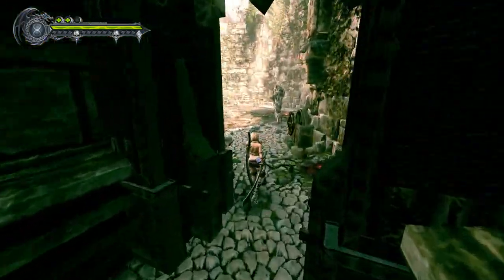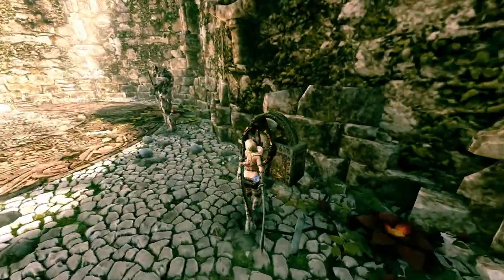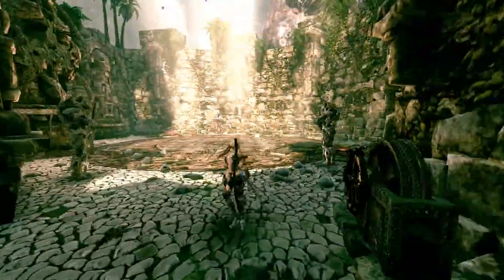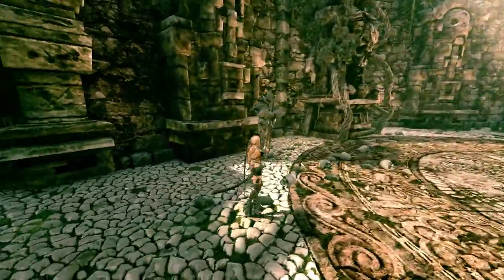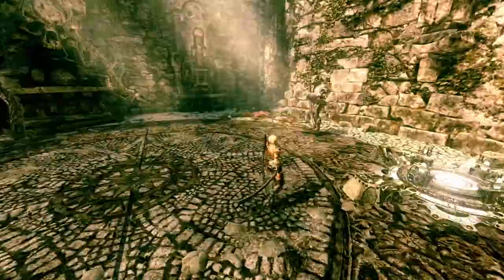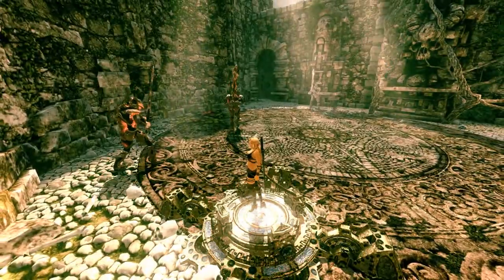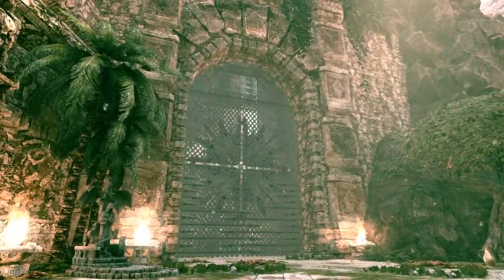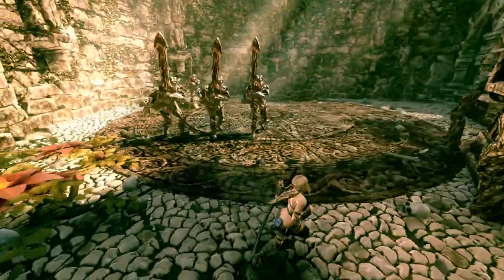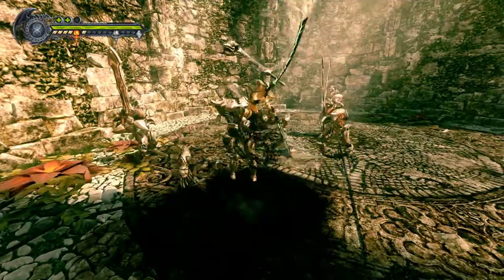I'm still amazed at the graphics and the high-paced combat in this game. Is there something here I can use? This button might open that huge gate. Pretty sure those things are gonna come alive — yep, there we go. Come forth — oh shit! That was the big gate we had in the other room from the previous episode.